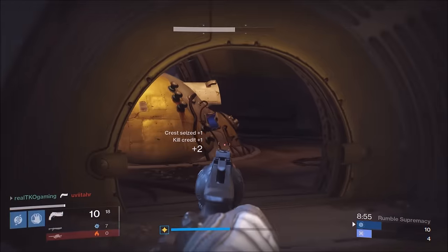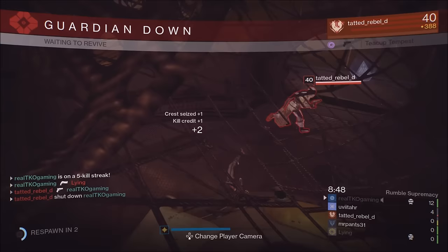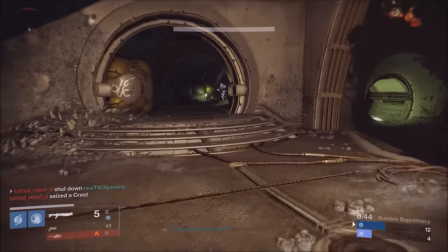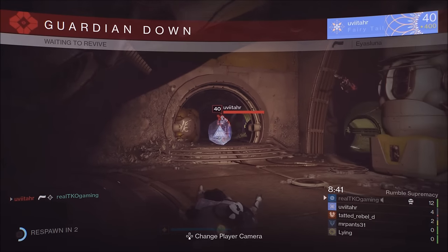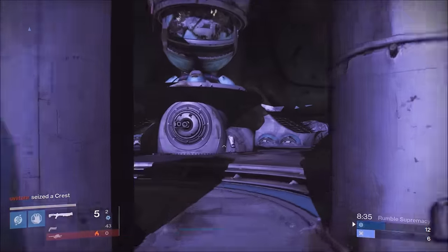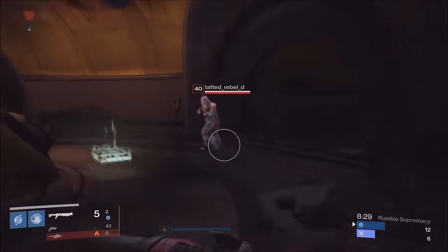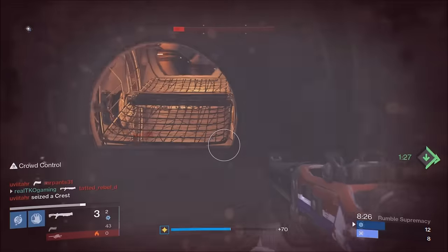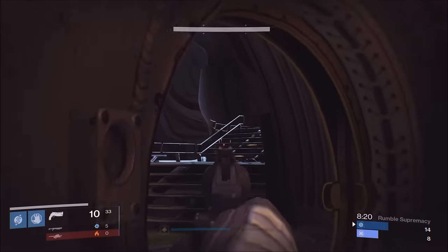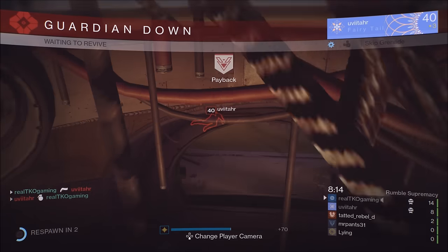I like the Army of One perk so much, especially when you're playing sweats or in Crucible. This was my first game of the day and I'm not warmed up at all, so I apologize for the aim. Army of One: if you get quick unassisted kills with the weapon, you get melee and grenade energy back. That's great because if you're a Warlock you can throw Axion Bolts and have that crazy melee pretty much non-stop throughout the whole game.